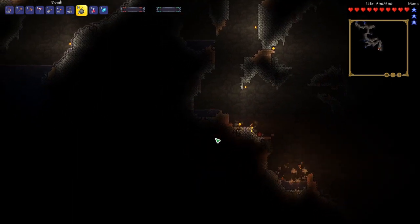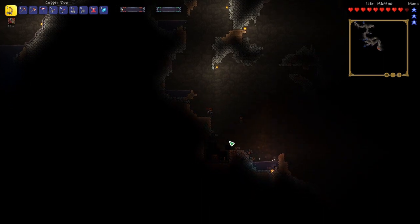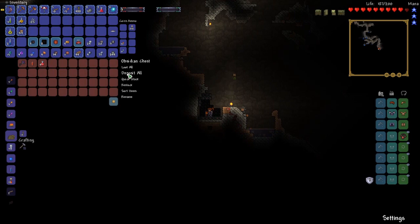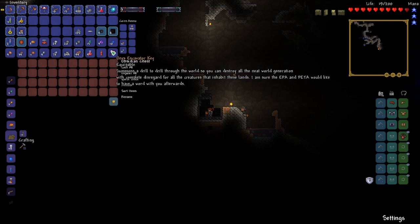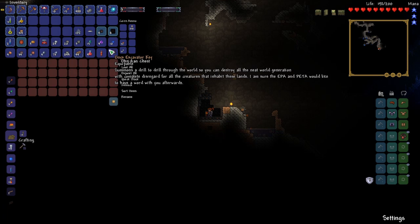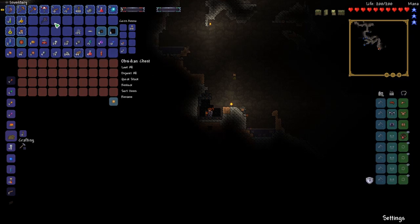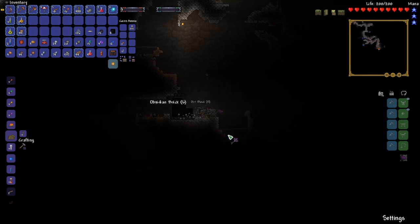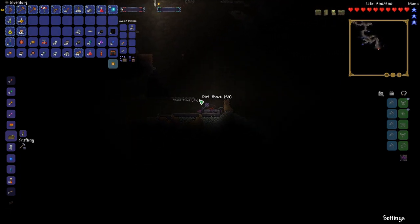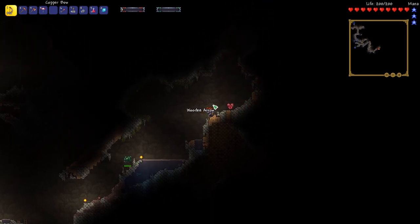Ooh, is that a shrine I see? I see a shrine! That's going to be good. Just open up path to this treasure chest. The Onyx Excavator Key summons a drill to drill through the whole world, destroy all the neat world generation with complete disregard for all creatures that inhabit this land. I'm going to have to try that out. That sounds absolutely OP. Let's try it. Oh no. Okay, that's totally broken. I don't know what this is from. Reminds me of Starbound — they had drill items there too.